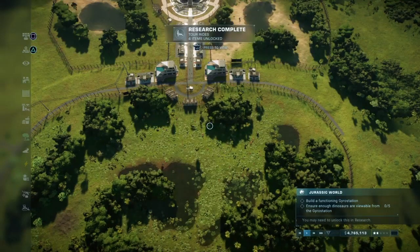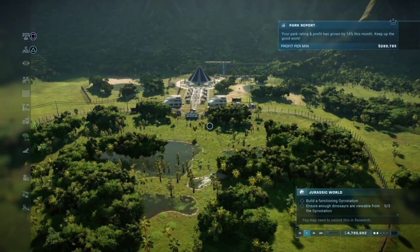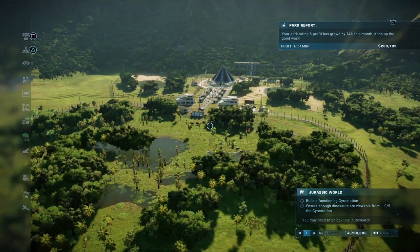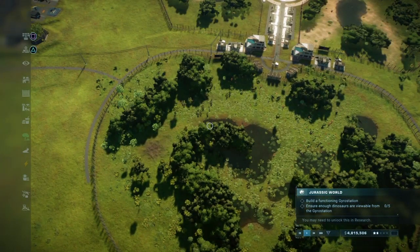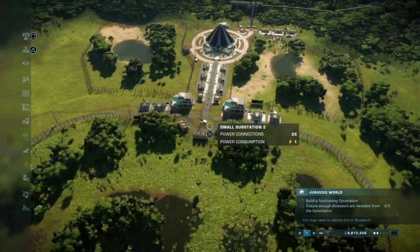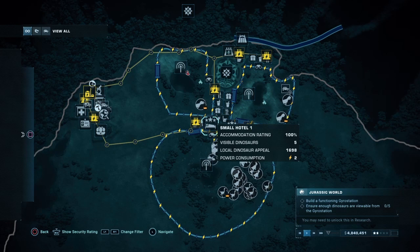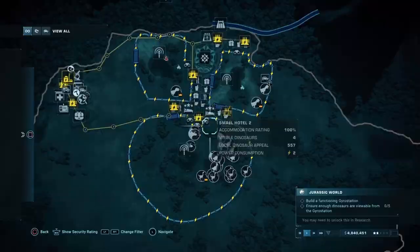Hello and welcome to another episode of Jurassic World Evolution 2 in Jurassic World Chaos Theory. As promised, we are back. I just logged in and apparently I just completed the mission we last left on, which was reaching 800 people in the park. Our next mission is to build a functioning gyro station with at least 5 dinosaurs viewable from it.